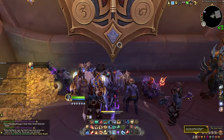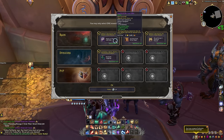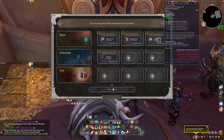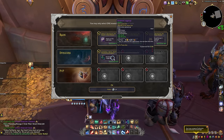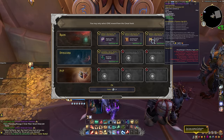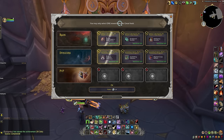The last source of tier set gear is going to be complete luck of the draw — the weekly vault. Any reward row has a chance to give you a piece of tier set gear, even the PvP row. So whether you're clearing the raid, doing Mythic Plus Dungeons, or just sticking to PvP, everyone has a chance to get tier set pieces in their weekly vault. If you want to increase your chances, fill up the vault as much as possible by killing raid bosses, completing dungeons, and if you really want those extra reward options, maybe doing some rated PvP.